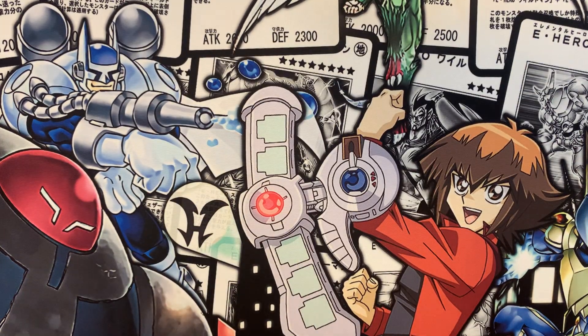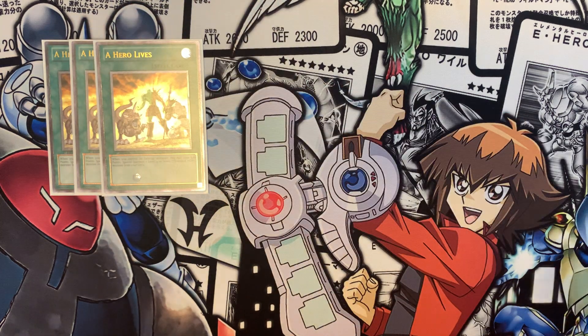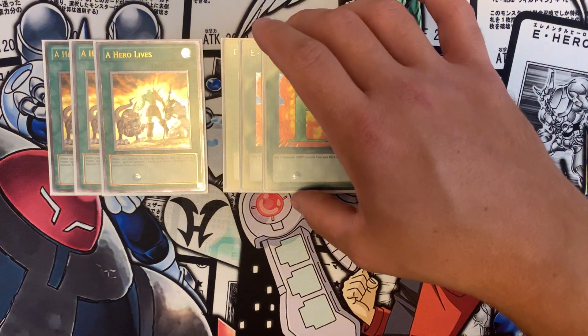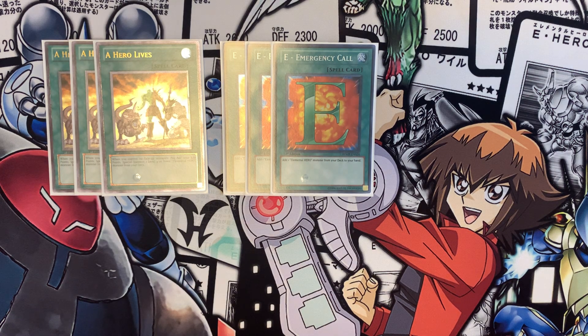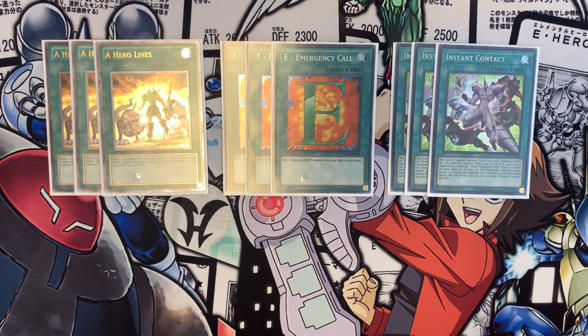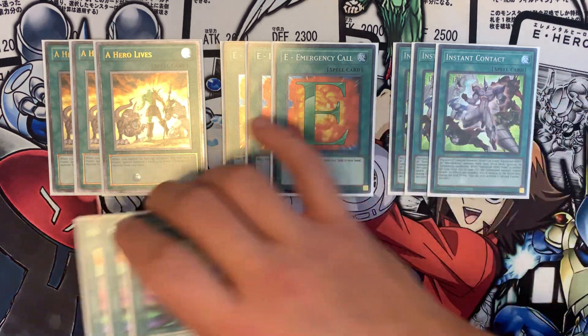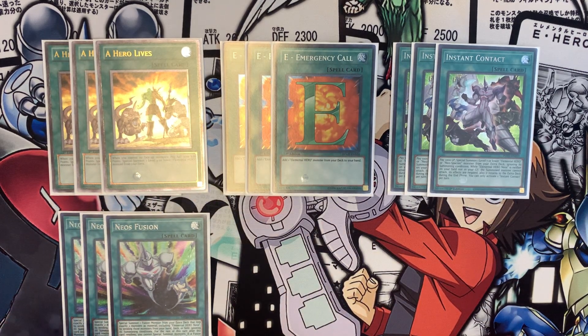On to the spells — guys, make sure you check the rarities. Everything here is max rarity, we are maxed out. We've got A Hero Lives, triple copies, Ultimate Rare, first edition. Triple copies of E-Call — it's literally a non-hard once-per-turn searcher that you can just search everything with, so why not? Triple copies of Instant Contact — it literally special summons anything from our extra deck, barring a few targets, so it's pretty solid.